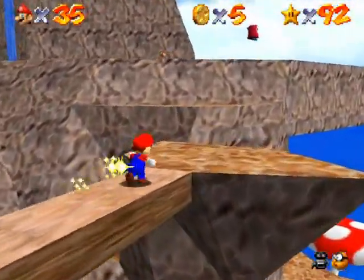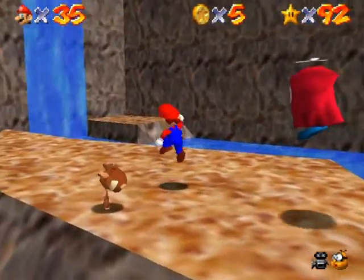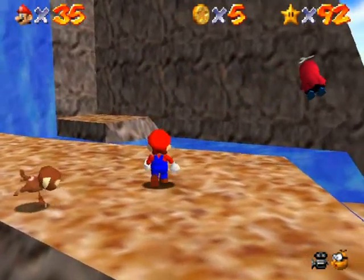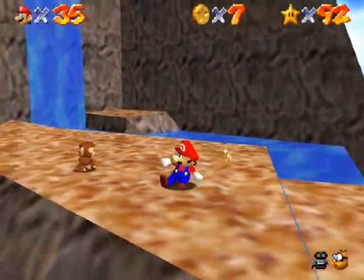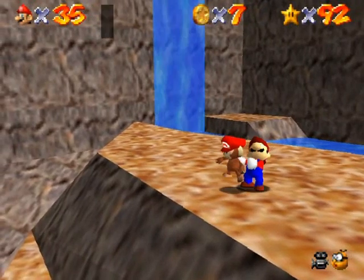Alright, as you can tell, this path isn't very... First, I'm going to kill the fly guy just so it's not in my way. Dip down. There we go. Grab the monkey if you want to see this. There we go, and he steals your hat.